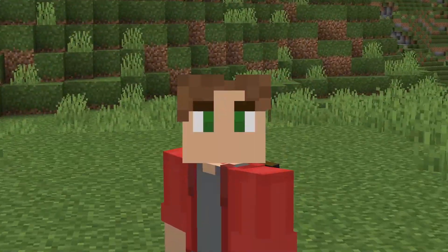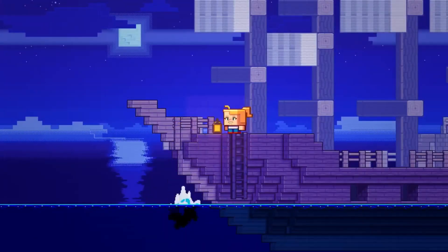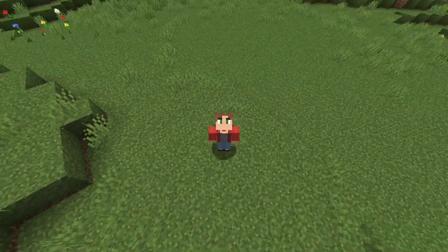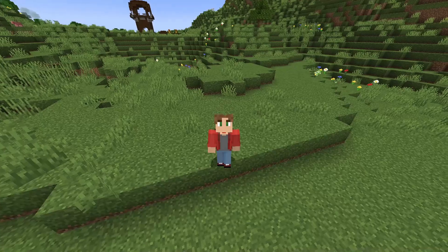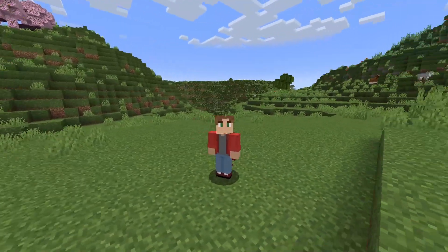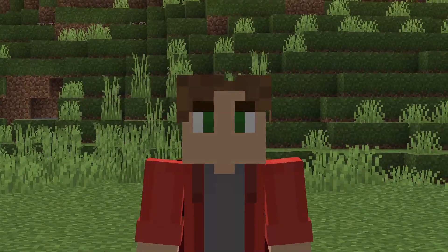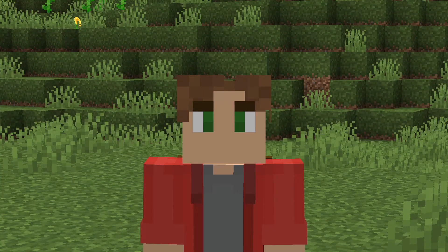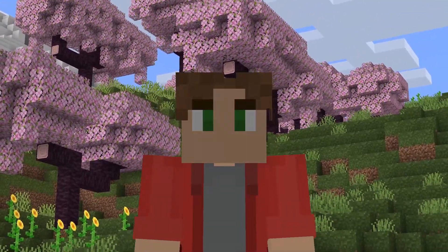Last but not least, the mob that was revealed to us yesterday — the penguin. The penguin is a clumsy yet friendly mob that spawns in the stony shore biomes. While they may be clumsy on land, they are very efficient in the water and even capable of increasing the speed of your boat. I honestly believe this one will be the cutest of the three mobs, which is also why I feel like it will have a good chance at winning the mob vote.